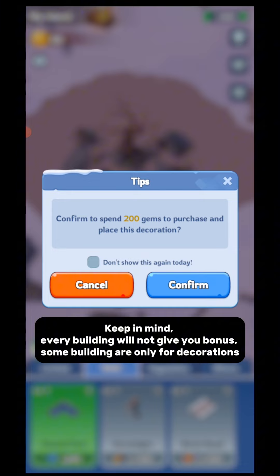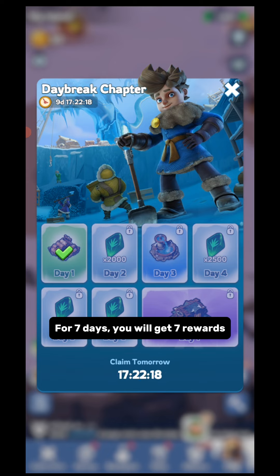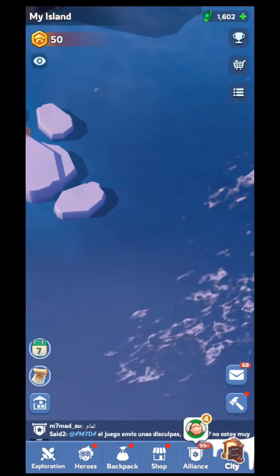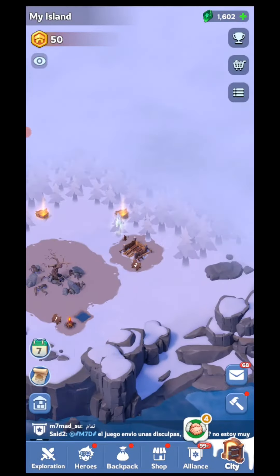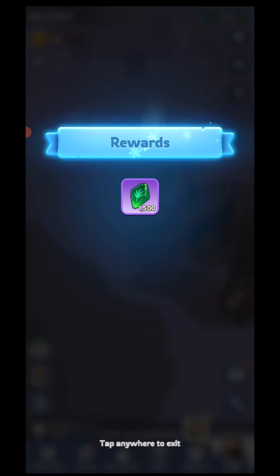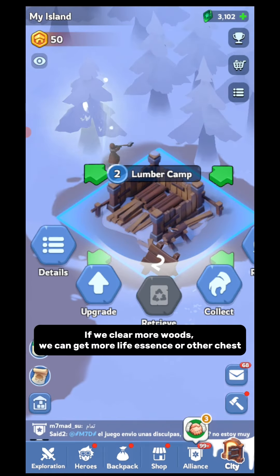Keep in mind, every building will not give you bonus — some buildings are only for decorations. Click here to get a reward from the Daybreak Chapter. For 7 days, you will get 7 rewards. Some parts of the island are covered with fog, so we can expect a future update there. Click on this chest to get some life essence. If we clear more woods, we can get more life essence or other chests.